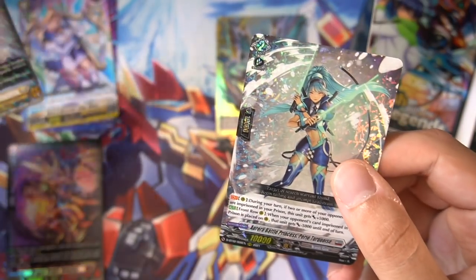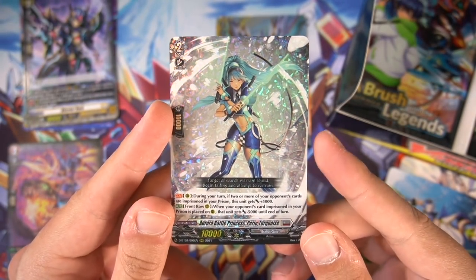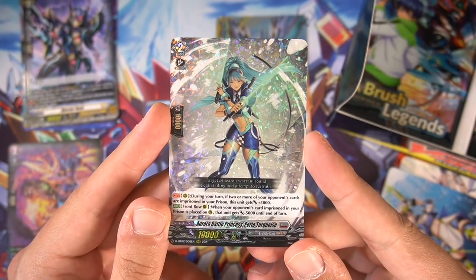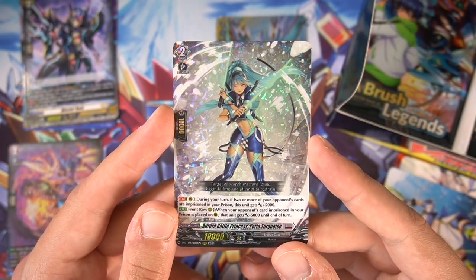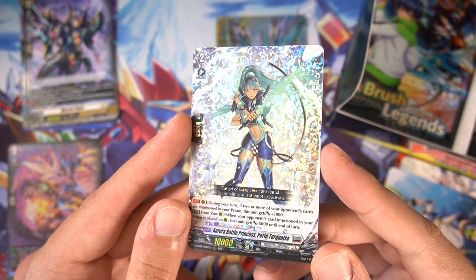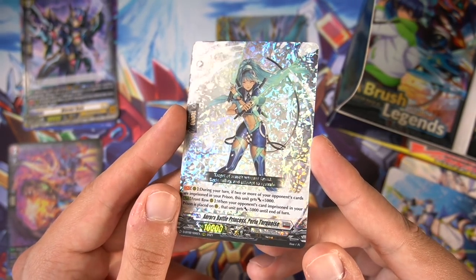We have our first triple rare — Perio Turquoise, amazing support for the Aurora Battle Princess archetype. There is a misprint though: she has 10,000 shield when she's definitely supposed to have only five, and they've already announced the misprint on their website. The triple rare pattern looks the same as before — they didn't change it up, which is a bit unfortunate.